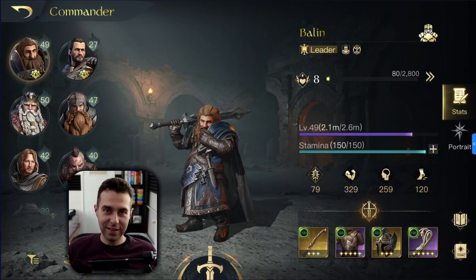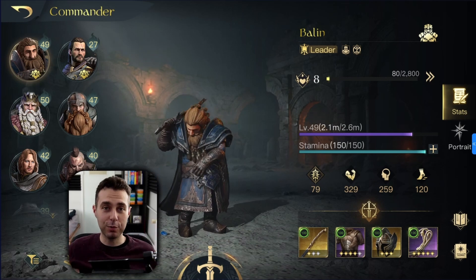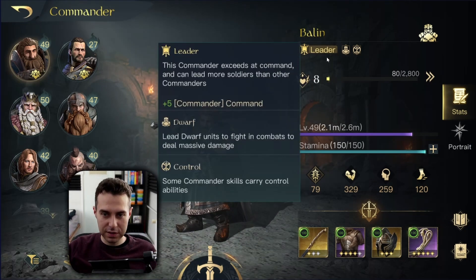Hey guys, I'm Ezra, and in this Lord of the Rings: Rise to War video I'm going to show you a guide about Retaliate Balin. Balin's commander type is Leader, which fits him perfectly since he wants a big army for his Retaliate build.